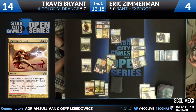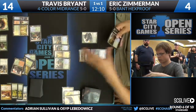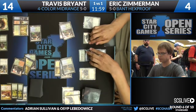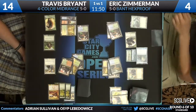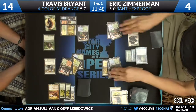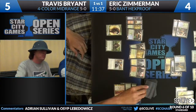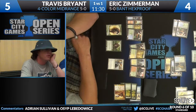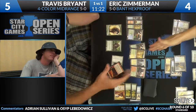Eric takes the damage and drops to 4. Let's see what kind of offense he can mount this turn. Geist of Saint Traft comes down along with a Smiter, and he attacks — in they come for 9, dropping Travis to 5. What a race this has been — an awesome game. Any spell that does damage will kill Eric Zimmerman now. Eric only has two blockers; Travis can get three damage through. Restoration Angel would be amazing, a Sphinx of Revelation would be amazing, a Celestial Charm would do, a Searing Spear, a Pillar of Flame — a lot of outs here. He just doesn't want to draw a land.